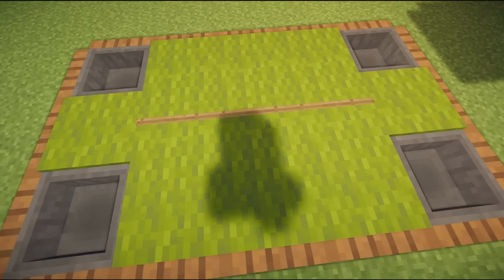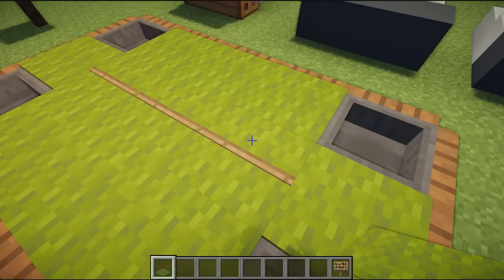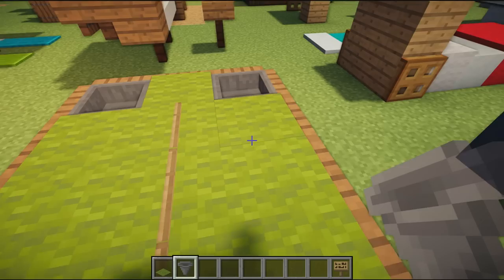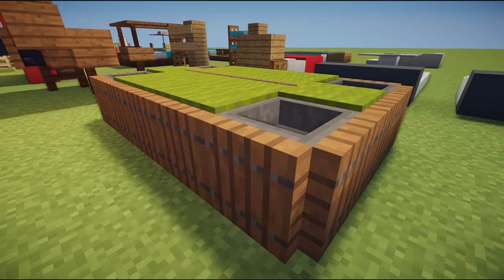Next up we have a pool table or snooker table. In the middle there's a sign underneath a little bit of carpet representing the pool cue — you place the signs going along, carpet on top, and it looks like a cue laying on the table. In all four corners there are hoppers representing the pockets. This would look great at a bar, restaurant, or games room.